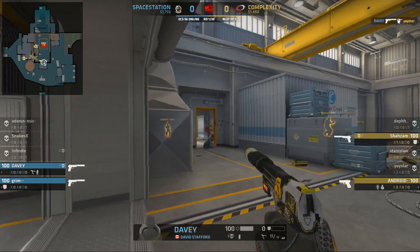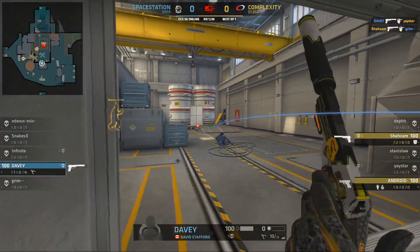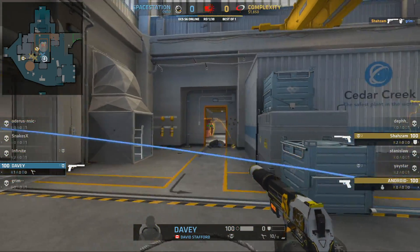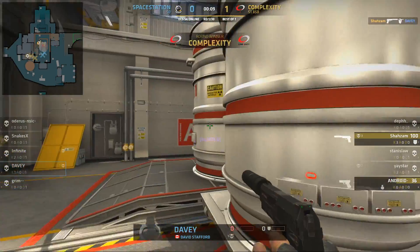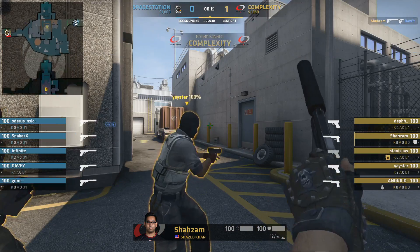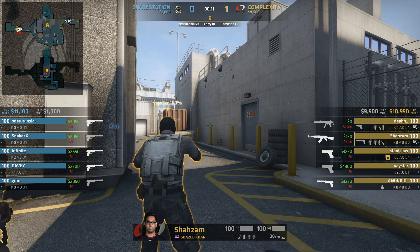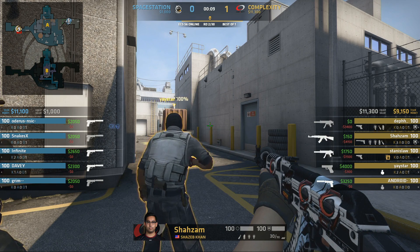Three versus two — still doable. Davey makes his way into the open terrain. Complexity, instead of going lower, go upper. Now they've pulled all those CTs down below and managed to outfox them with their maneuverability. One of the interesting things about Nuke is that you have these fast rotation times between the bomb sites — you can be between them in a good five seconds with those vents. That's the unique trait of this map.